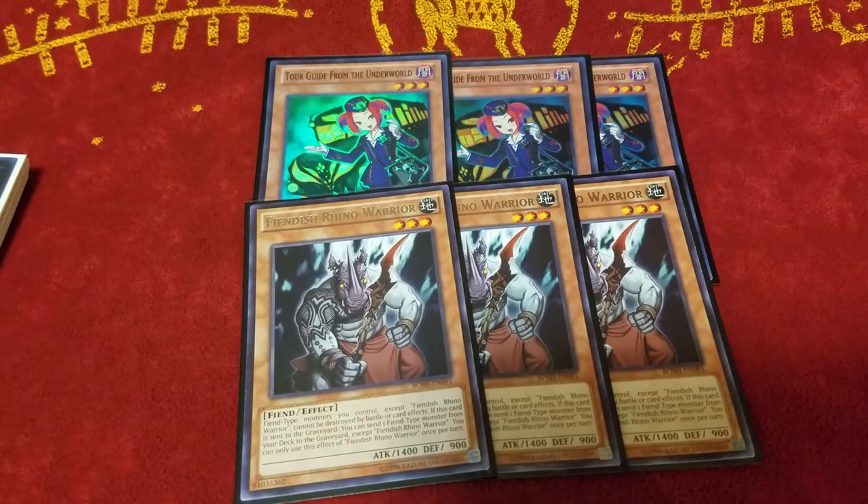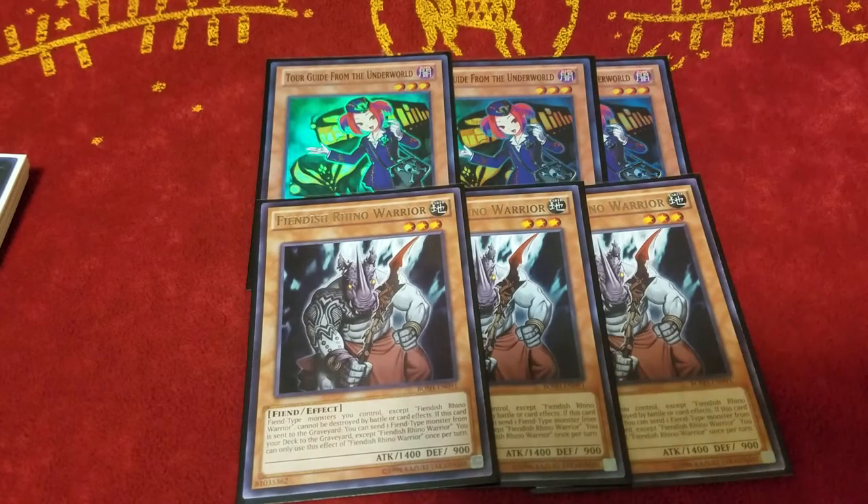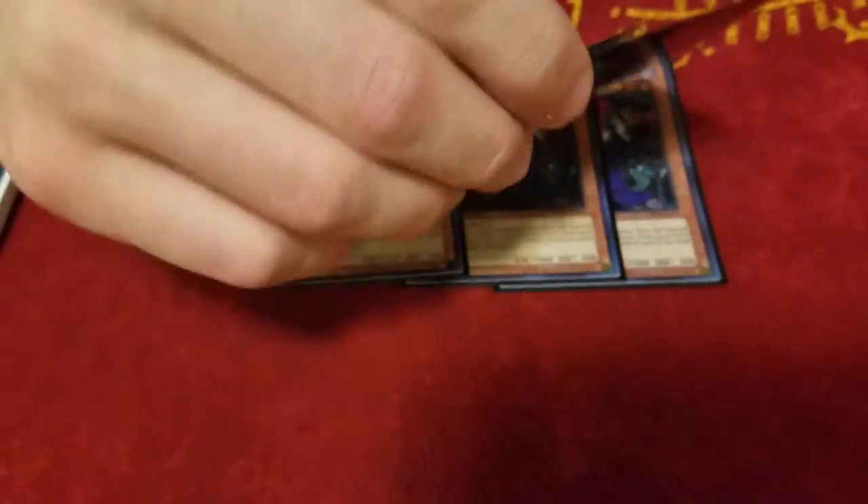And then we play 3 Fiendish Rhino Warrior. This card is basically a Burning Abyss monster in everything but name, and he's not a dark — he's an earth. Fiendish Rhino Warrior is just incredible. When he goes to the graveyard, he sends any Fiend monster in your deck to the grave — so he's like a Foolish Burial when you mill him. And then when he's on the field, he protects your monsters from being destroyed by battle or card effects. So he helps keep your dudes on the field when Beatrice is on, so they don't get blown up. He also gets around Raigeki and all kinds of stuff.